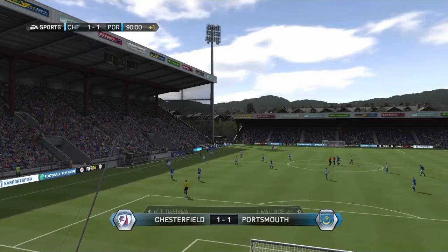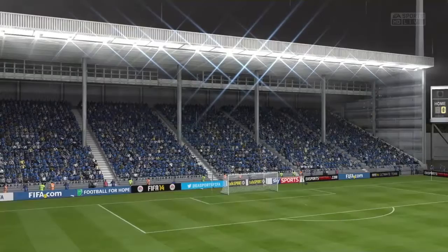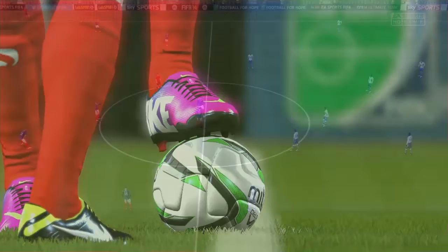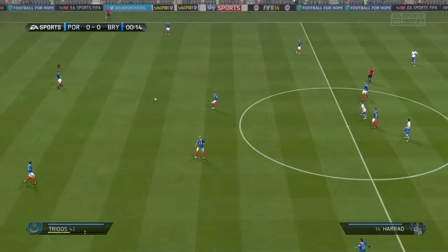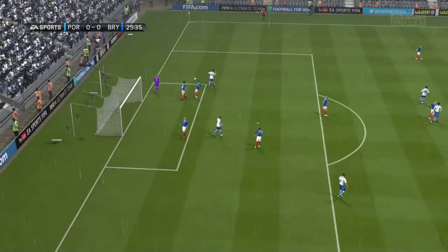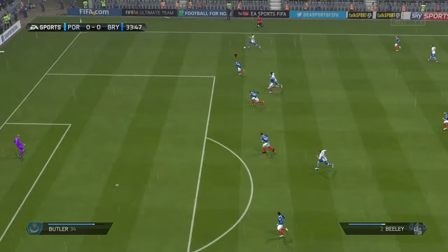We move on to the next game as we take on Bury in the league. Here we are back at home at Fratton Park, looking to springboard our way into first place. As you can see from a quick snapshot of the league table — three wins, three draws, undefeated — and a great chance to go top of the table. Bury always try and make it difficult. It would take 25 minutes to see a genuine scoring chance — Marco Navas hits the side netting for the away side, and a few moments later Beely got some space down the right and almost caught Smith off guard on his line.